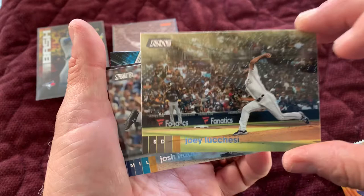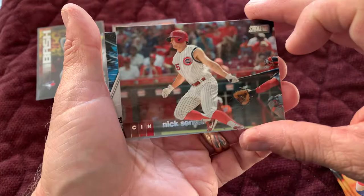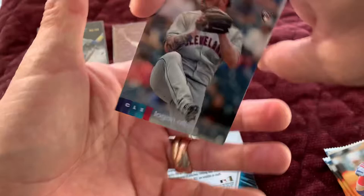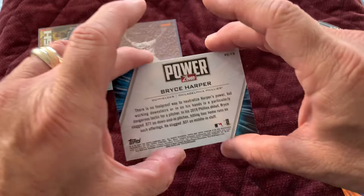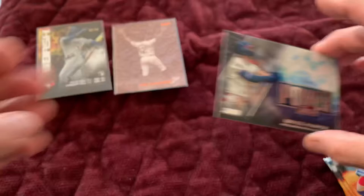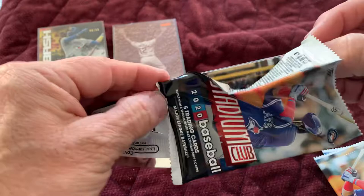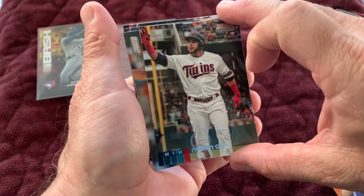Next pack. Joey Lucchesi — I kind of fouled that name up, sorry about that, Joey. Josh Hader. There's another one upside down in there. Nick Senzel. There's a Bryce Harper — we'll look at that later. There's a nice Logan Allen rookie card. And this is Power Zone — Bryce Harper. It is not autographed; it is an insert, which is kind of cool. It's not numbered, but it is kind of cool. I apologize for not getting this video out earlier yesterday — I was just very busy down here.